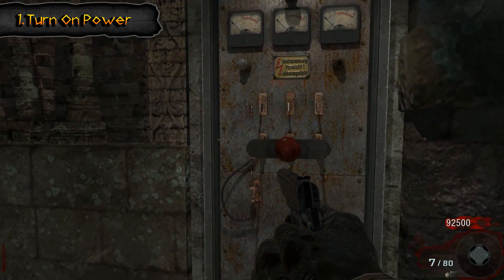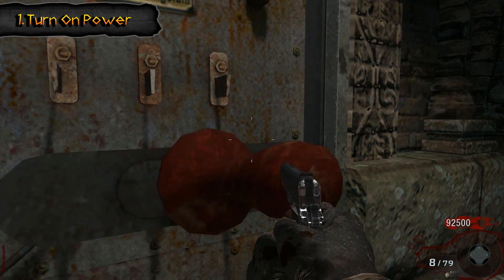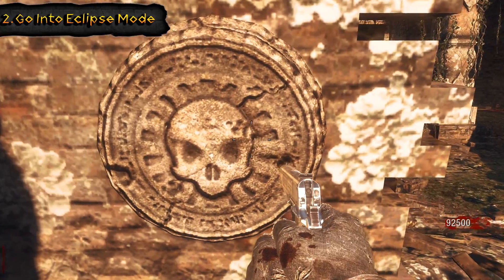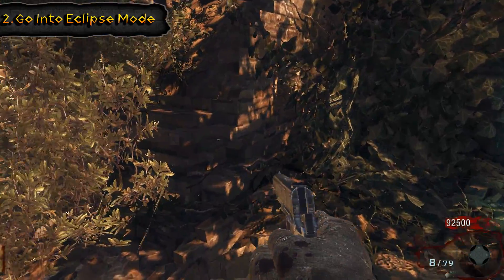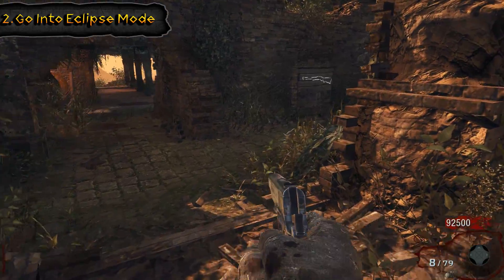For the Shangri-La main easter egg you will need four players. The first thing you're going to have to do is go to the power room and turn on these two power switches. The next step is to turn on the eclipse mode — you'll have to go to spawn and it will take all four players to push these stones in at the same time. I'm using mods here so it's allowing me to do it on solo.